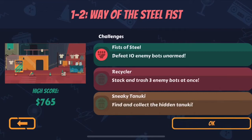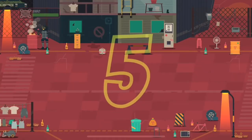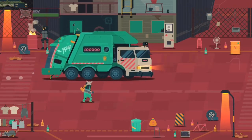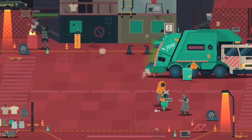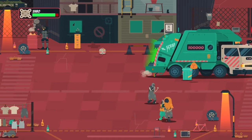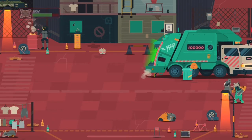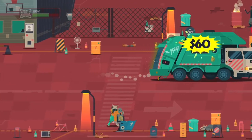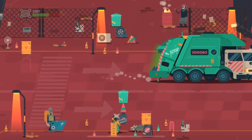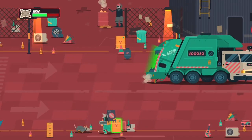Okay, we're going to achieve these two things we didn't do in stage three: stack three enemy bots and find the tanuki. We obviously already beat the stage, but unfortunately we didn't accomplish two of the listed tasks — stack three enemy bots and find the tanuki. We're going to take a first look at this saw. This is the first time I'm using it.